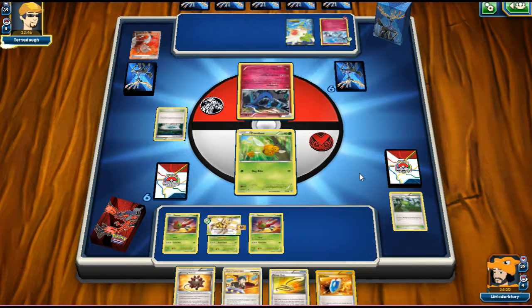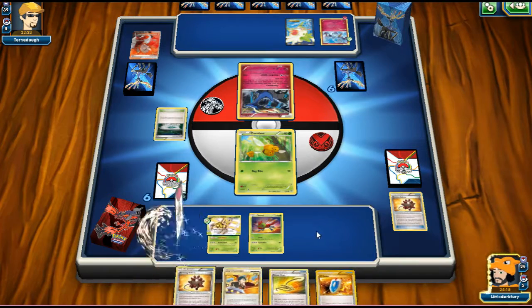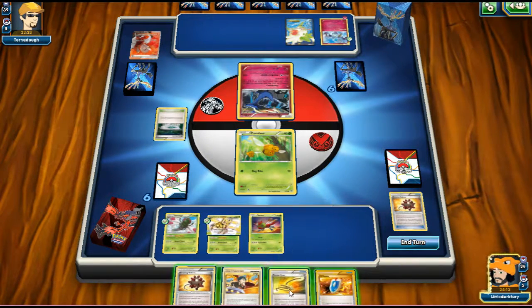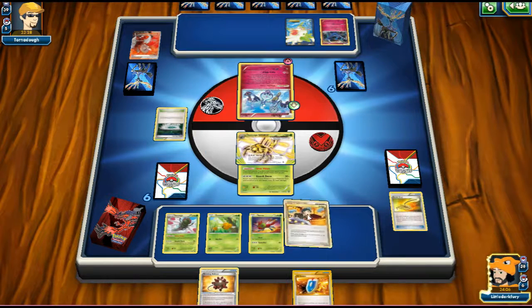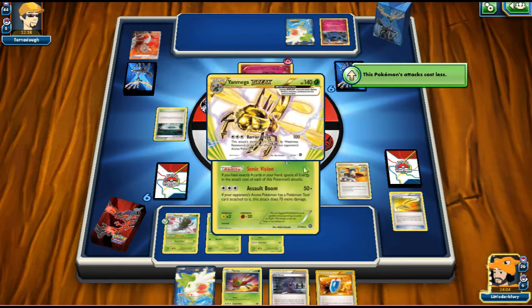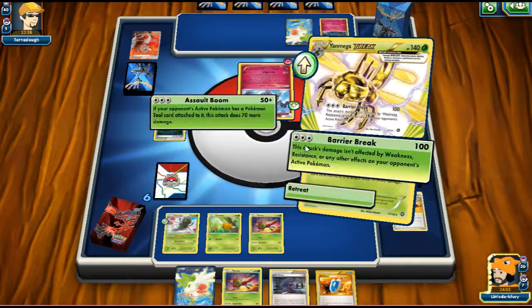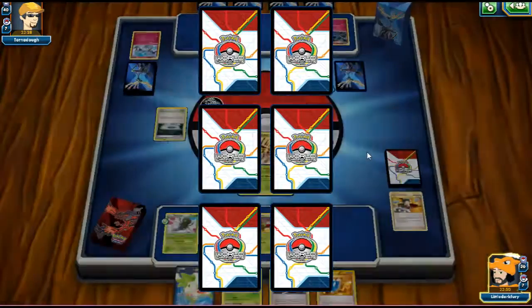Lysandre's up Cone B — we have Escape Rope so it's all good. We can force our opponent to bring something up, which is pretty cool. He just ends his turn. We got Yanmega, so we'll Escape Rope and force him to bring something up. He brings up Klefki. We bring up Yanmega and go with Barrier Break — knocking out the Klefki and taking a prize card. We draw Burst Balloon. He's going to bring up Xerneas.